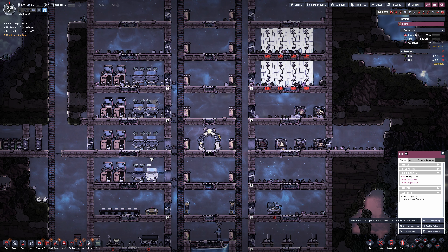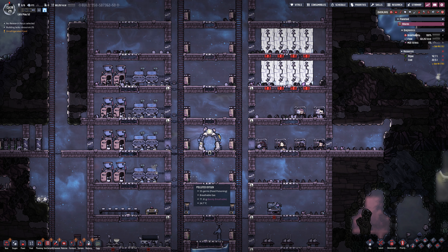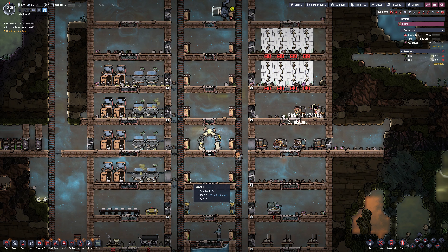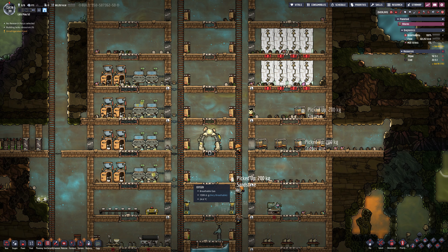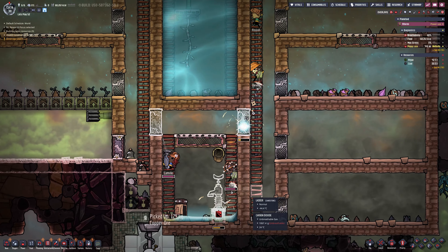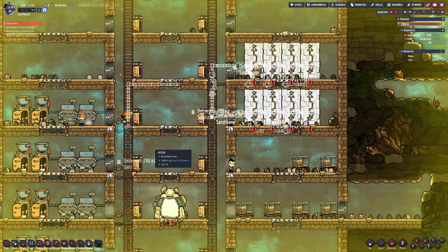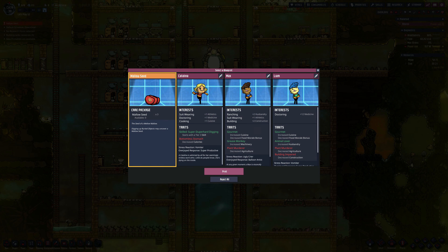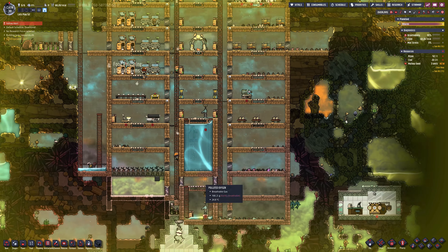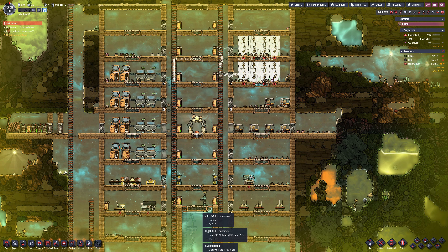Top right you'll see eight showers — they're not plumbed in yet, just built for now. That's our next step. The left-hand ladder is where clean water goes up the base; the right-hand ladder is where polluted water comes down. It should be pretty simple to keep it like that.